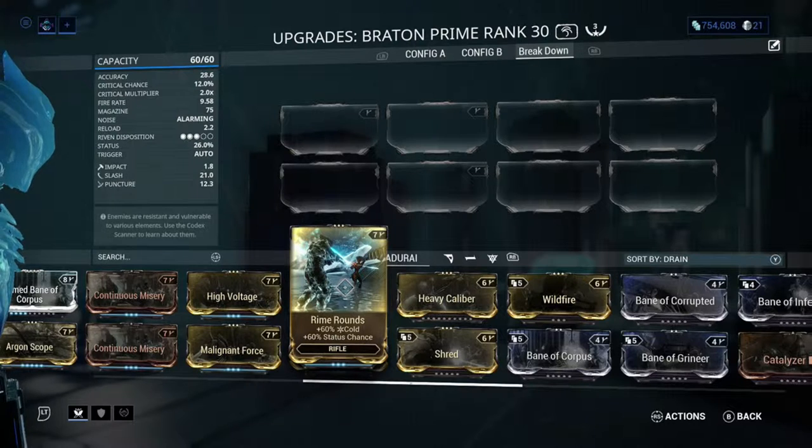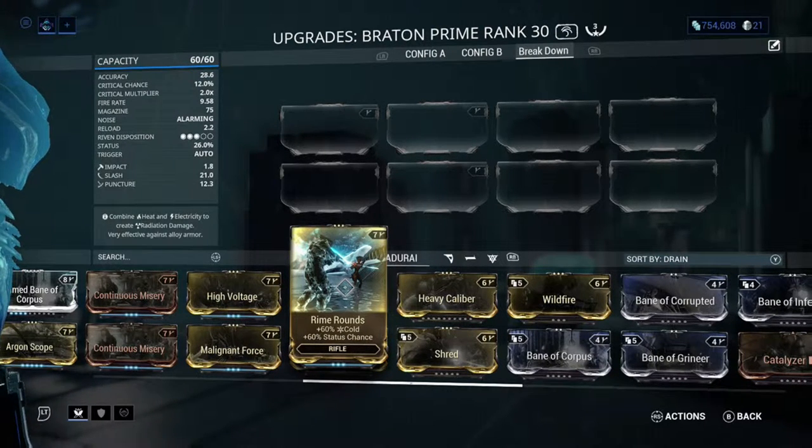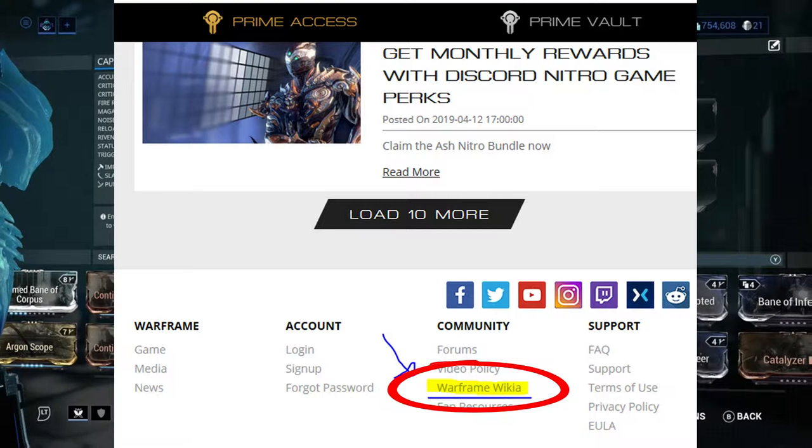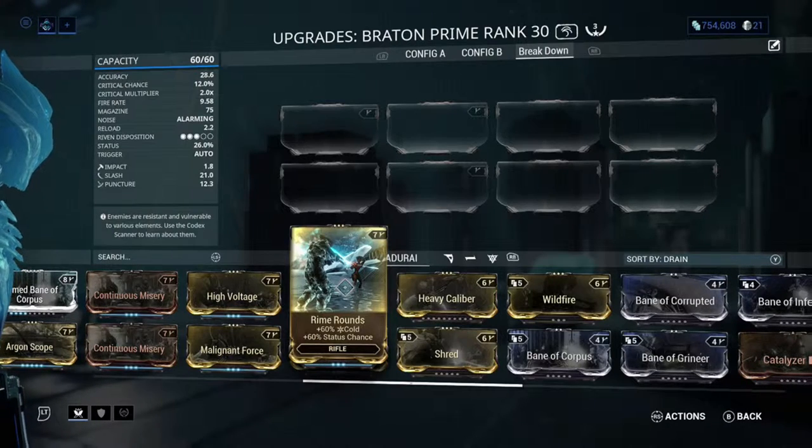There are two damage types that we will not be going over in this video: the first one is void, and the second one is impair. If you need to look up information on those two damage types, you can go to Warframe.com and scroll to the bottom of the page where there is a link called Warframe Wiki. Clicking that link will take you to a page where you can find all the information you need — including bosses, characters, individual Warframes, their augments, and how to build them. Feel free to go there and fact-check us.